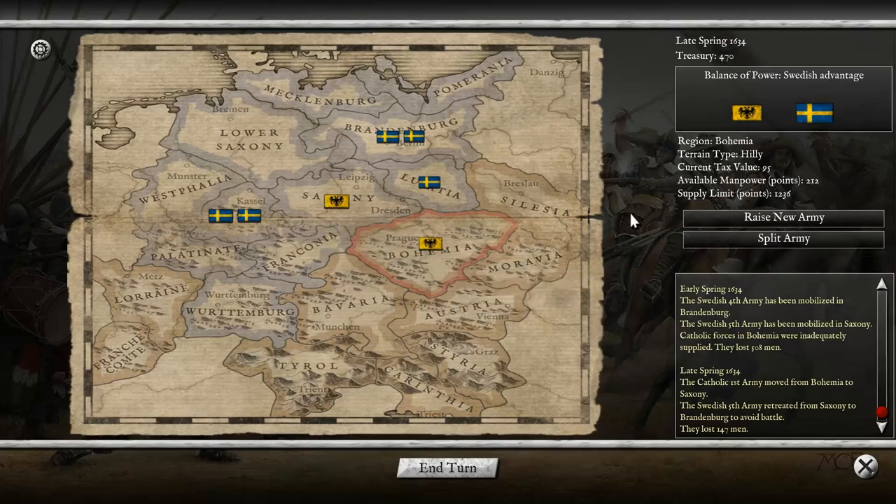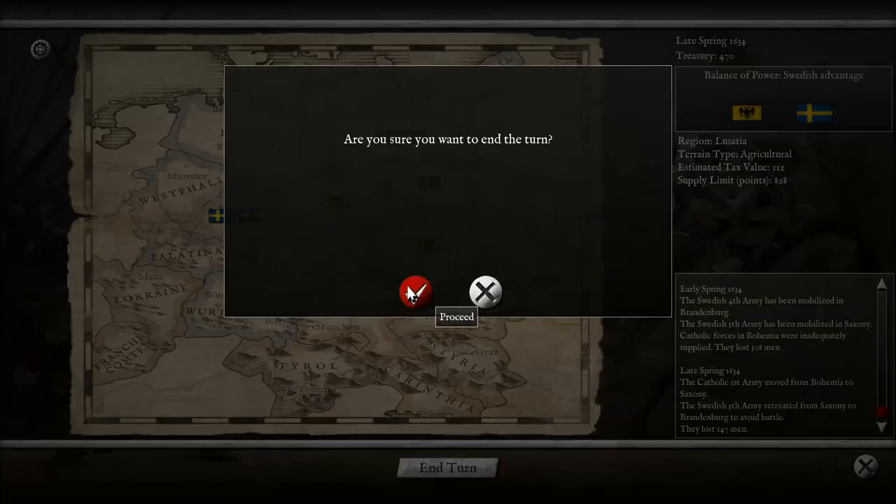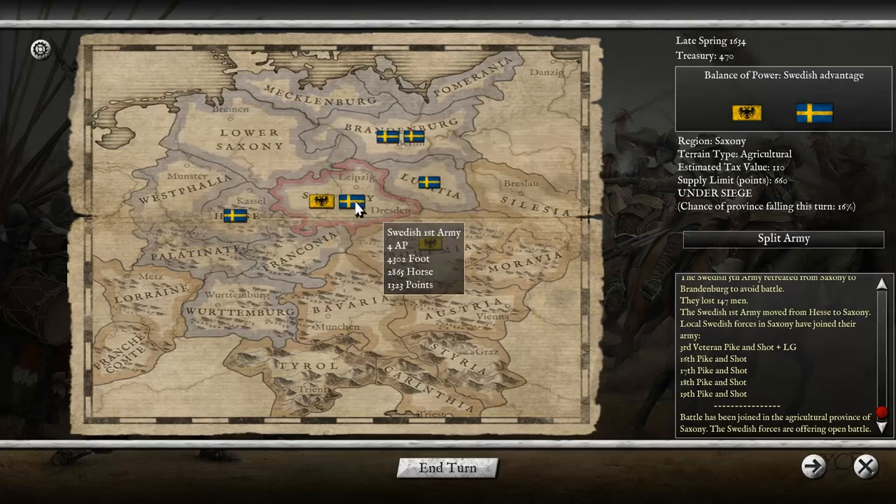We should probably refit the army. Refitting is essentially when your armies come out of date - new technologies come out and you can refit them to get them back up to where they need to be. Apparently I can only attack Saxony this turn. Local Swedish forces are coming to attack us - the Swedish First is going against the Catholic First. Let's make something happen!